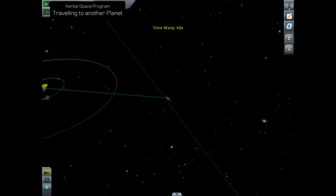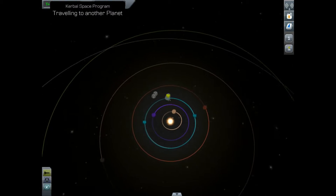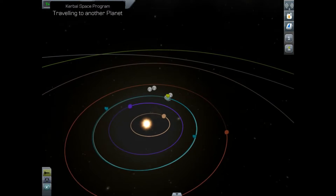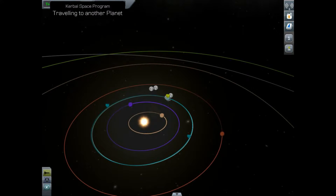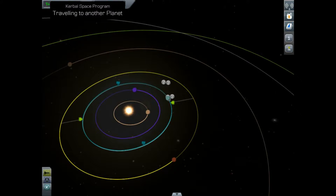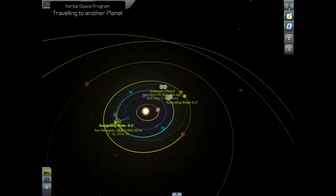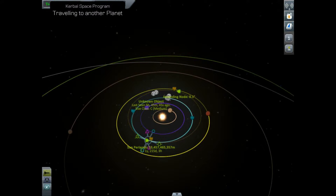Here we are then, escaping from Kerbin, and now we are literally in our own orbit around the Sun. We've done a transfer from Kerbin to the Sun itself. At this point all we really have to worry about is getting to Duna - we're now outside the sphere of influence of Kerbin, we don't have to worry about any other moons. We now just have to worry about getting to that little red planet of Duna, and it's exactly the same as what you'll have done to get to the Mun or the Minmus.